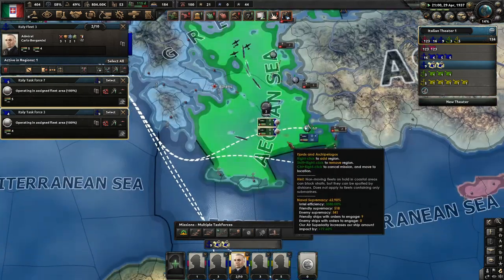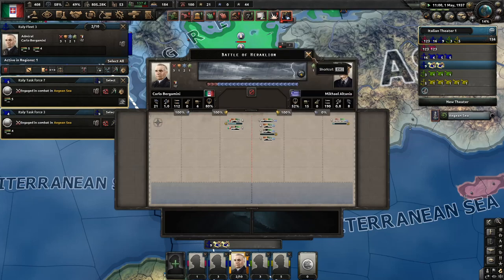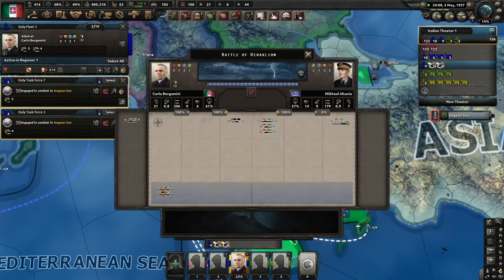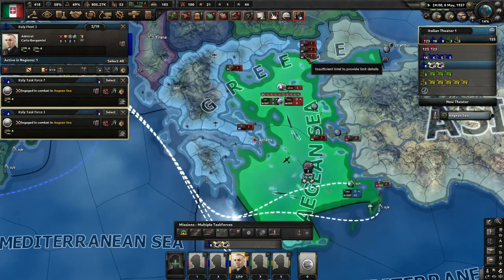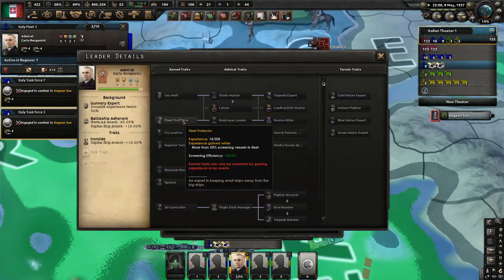The basic principle is the same as with the army — you want to fight your enemy as long as possible without actually beating him, making him a trade, or destroying his units. However, as you can imagine, it is slightly more difficult with navy, since not wiping out enemy divisions and not sinking or damaging enemy ships are two slightly different things.